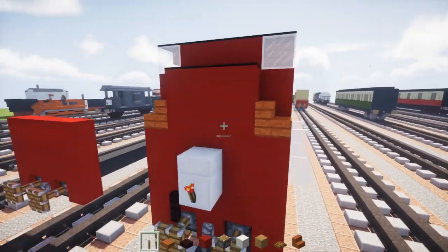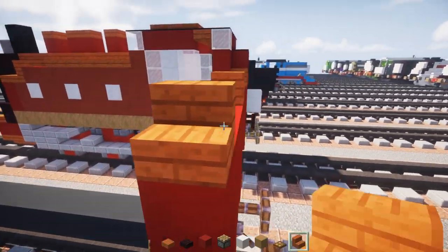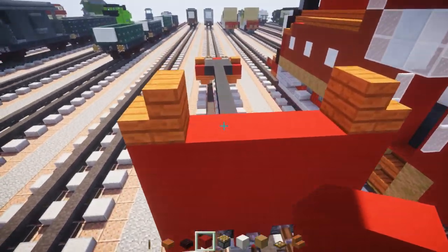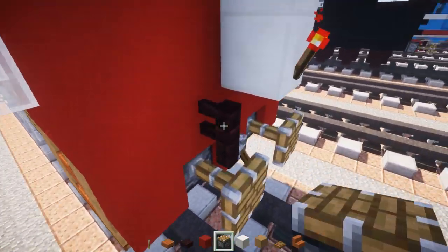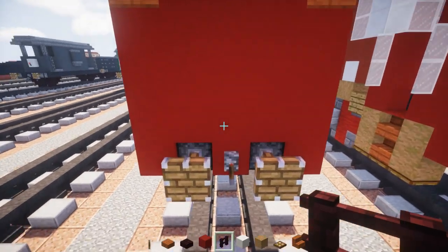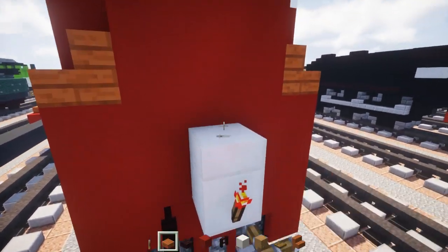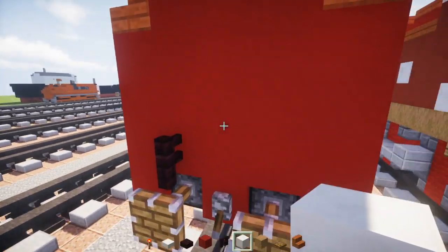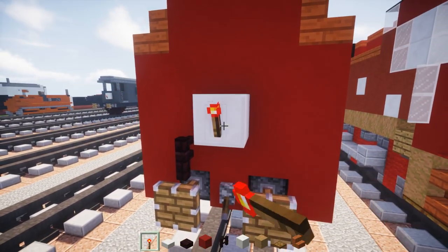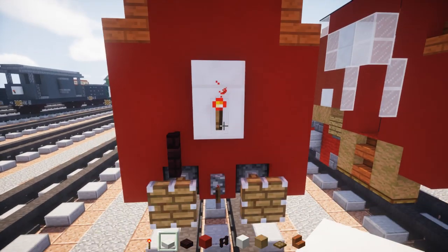On the sides add acacia wooden stairs facing outwards, and a 2x3 of red concrete in the back. Down below, add another brick fence right above the piston. Diagonal to that is the lantern, which is a quartz block placed diagonally in the middle, with a redstone torch sticking out for the light, and another quartz slab on top.